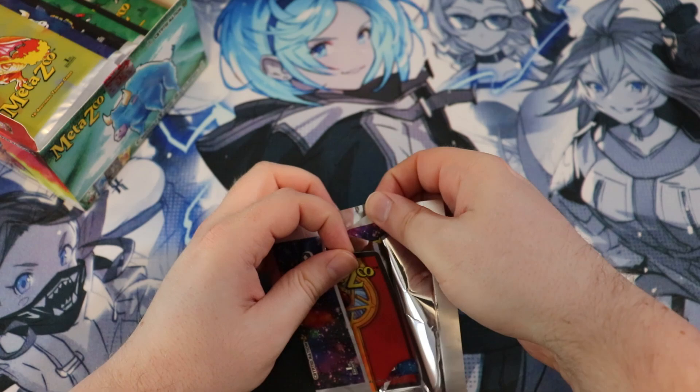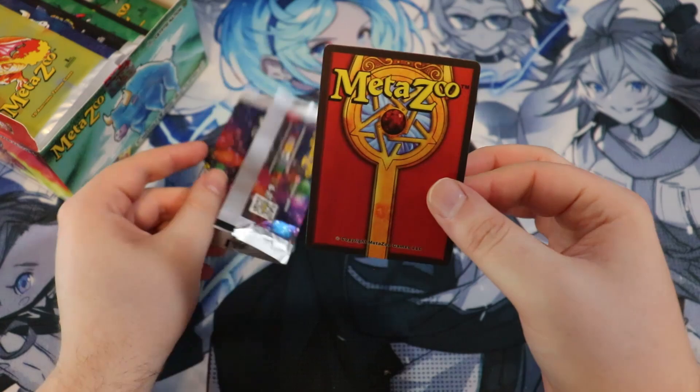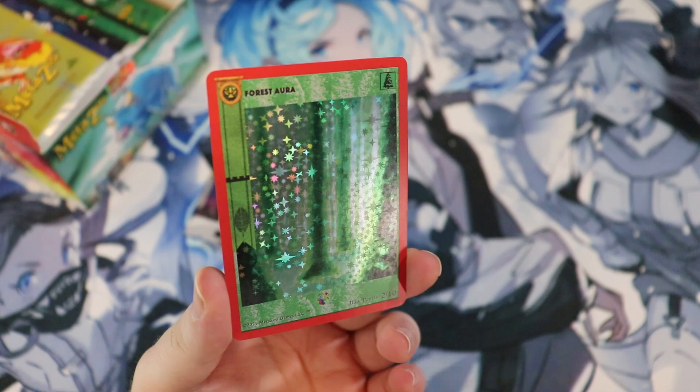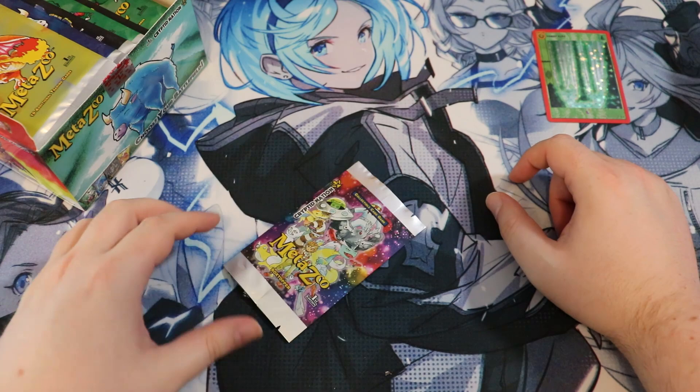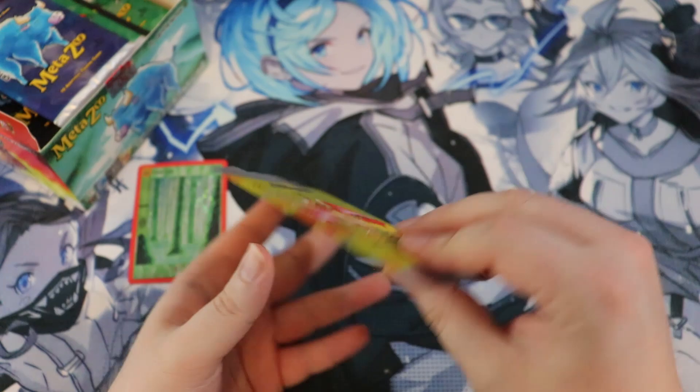Carefully pulling the cards out — and we got a forest aura! I'll take it. Didn't get one of those red ink cards, but I will take the forest aura. We'll put full hollows in a good pile here and sort the rest as we go. I'm going to zoom in for maximum visibility.